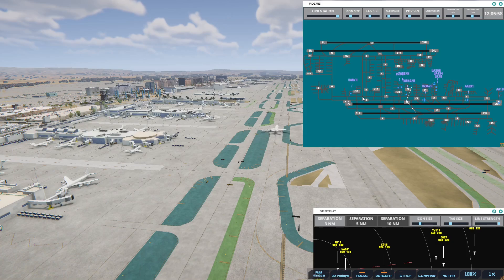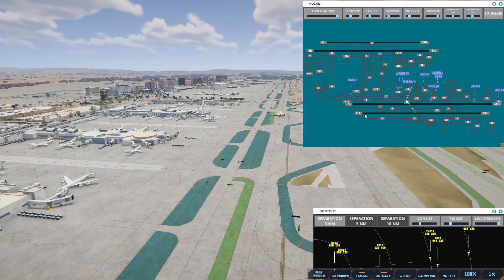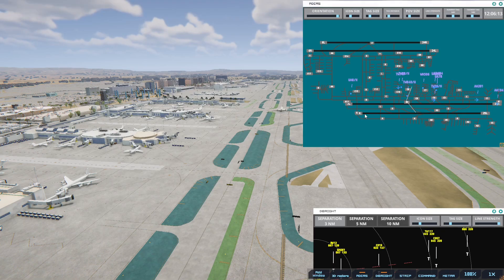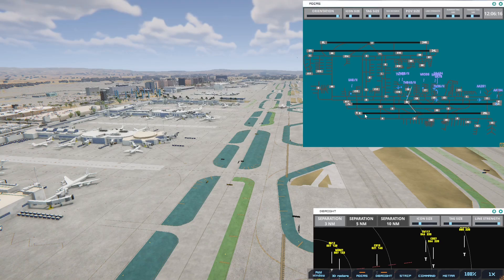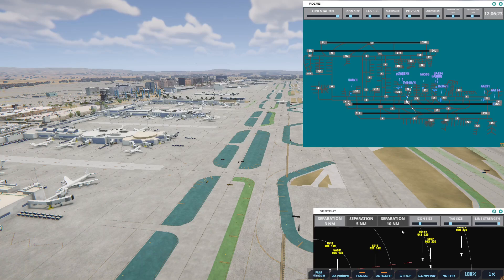Los Angeles Ground, United 8 Heavy with information BRUFO, requesting push and start. United 8 Heavy, pushback approved, expect runway 25R. Transworld 747, runway 25R via Bravo. Alright, so we've got one taken off. We're going to have a couple landing here again.